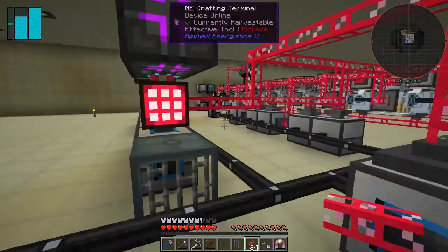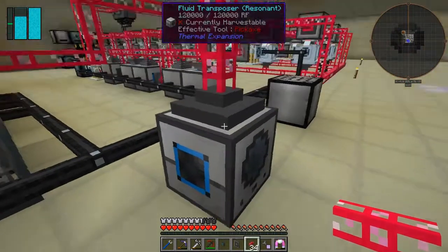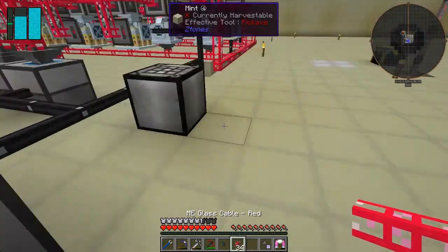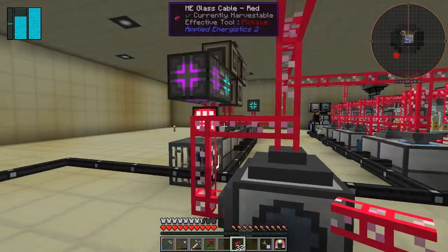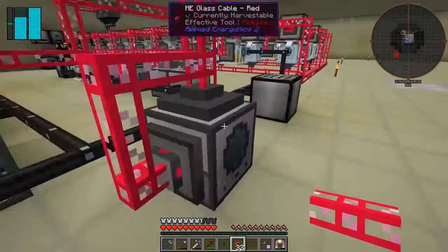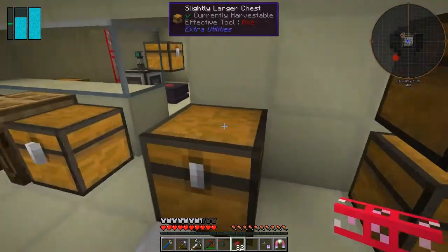Let's make a flat one. So basically what I want is an ME interface on here like this, and I want to connect that up like that. On the other side here I want an ME export import bus — I've got those already made, let's go upstairs and get those.